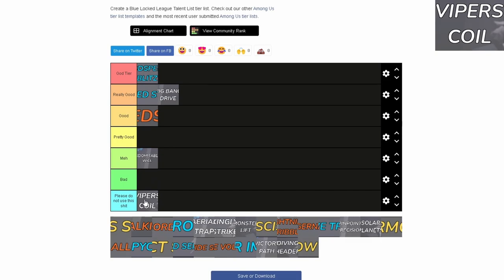Viper's Coil — I'm just going to put this in Please Do Not Use. There's really no point when you can just get the Bouncy archetype, which gives basically the same height as Viper's Coil. I've seen people do stuff with Viper's Coil and Aerial Trap that looks pretty cool, but it's not that useful — it just looks cool.